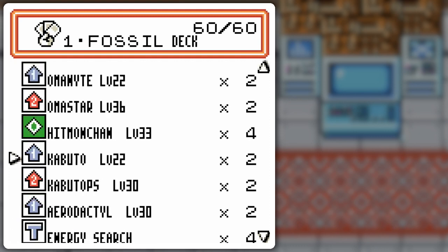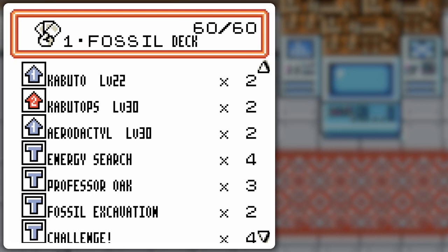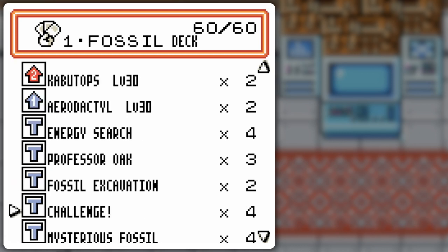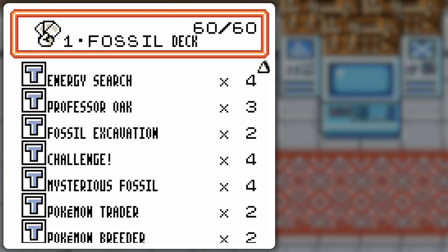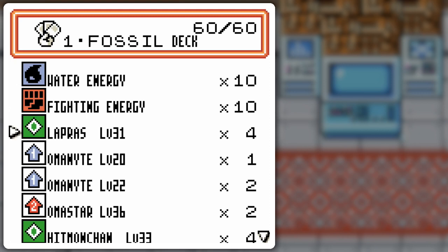Take a look at this — only eight basic Pokemon, and then all these evolutions. I'm hoping with the Professor Oaks, challenges, fossil excavation, all that stuff — Trader, Breeder — I'm actually a bit short on Mysterious Fossils in general, but I'll be able to get something going. It's not a good deck, believe me, but I'm going to run them down on the fossils now.